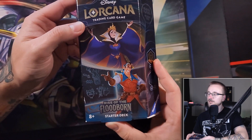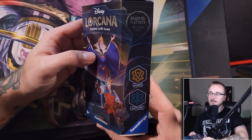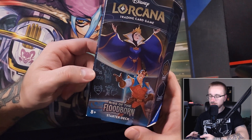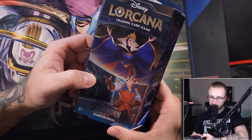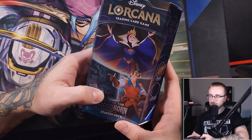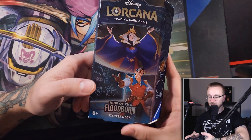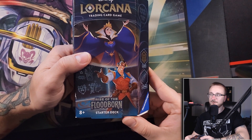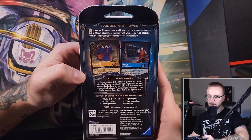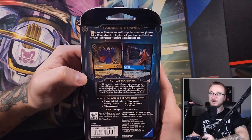So we have here the Rhyme and Floodborne structure deck — the Amber and Sapphire — featuring the Queen and Gaston, but not a bumbling idiot. He's intelligent, in addition to being strong. Pretty much everything Gaston could have been from the very beginning, but now perfected.